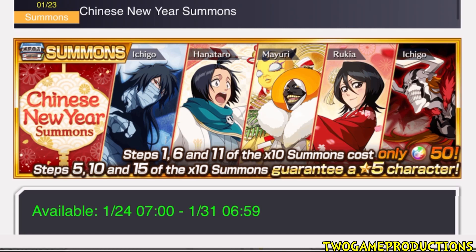Welcome back everybody. The Chinese New Year Summon - we made a video last night about this but didn't know the full details. On the face of it, step one of the multi-summon costs only 50 orbs. It's dropping on the 24th, which is tomorrow. We'll likely be live doing this multi because it's 50 orbs at a 3% chance - it may just be worth it.